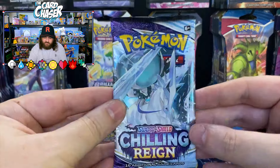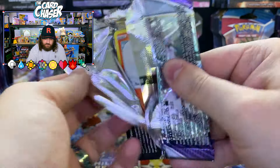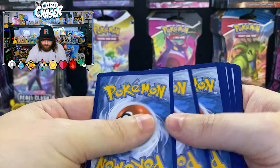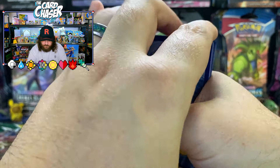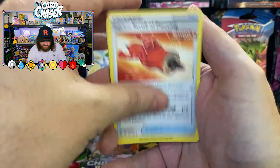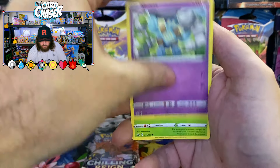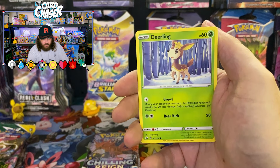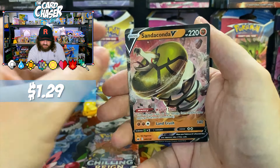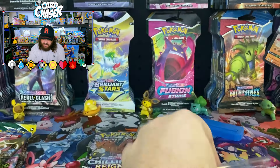Alright, Evolving Skies I'm pretty sure was after Chilling Rain. What do we got, Chilling Rain? What do you got for me today? There is the code. Oh, was that something at the back? Fog Crystal, Scorbunny, the old bold mold, Dealing, Sneasel. What do we got for the last card? Hey — Sandaconda V! Sandaconda V — a very weird Pokémon.